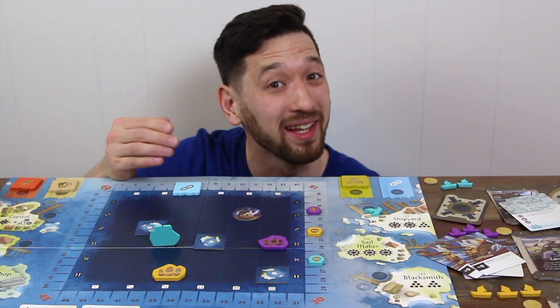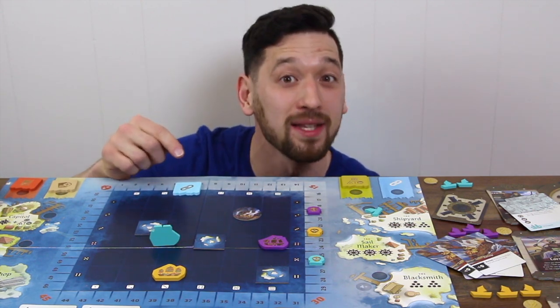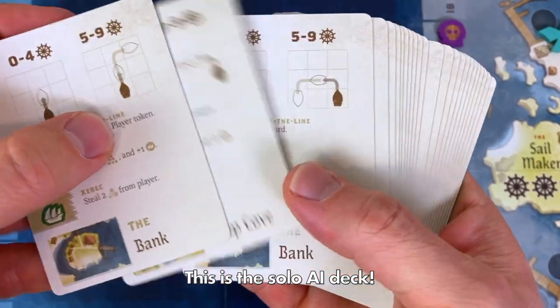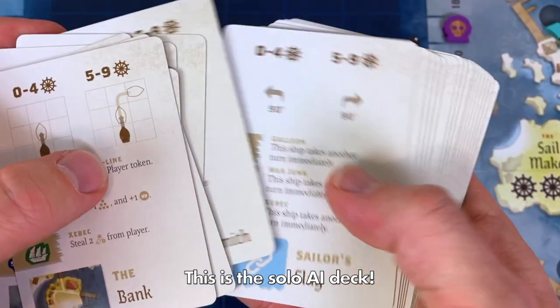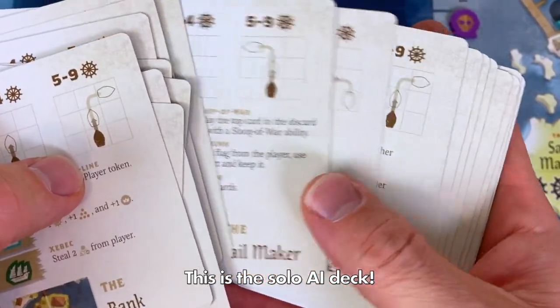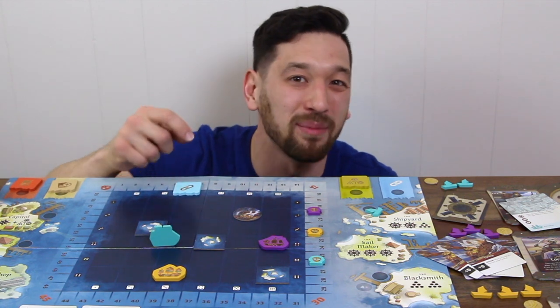The solo experience is similarly fun and rewarding, and in this mode you're fighting against two or three other ships which comprise the ghost fleet. This AI opponent will take Island spots, vie for the first player token, purchase market cards, claim flags, and even get stronger as the game progresses. They're a formidable opponent to play against and I love that playing this game solo is just as quick and easy as playing multiplayer.